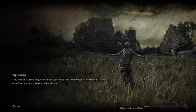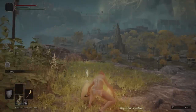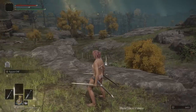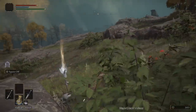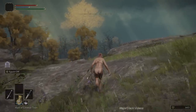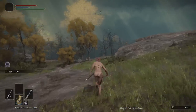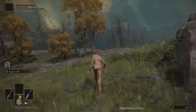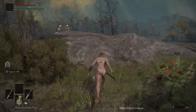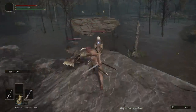Now we're going to Limgrave Tunnels to start collecting smithing stones to upgrade the great axe — our most powerful weapon. On the way, we're going to grab some Trina's Lily, which are guarded by a giant crab. You can use Trina's Lily to make sleep pots, and sleep pots can be used on trolls or pretty much anything susceptible to sleep. Extremely useful.